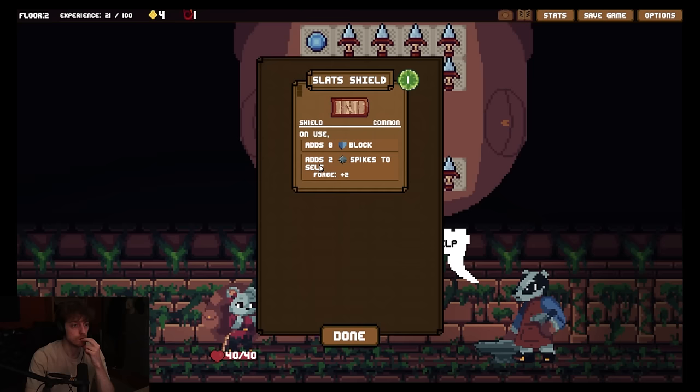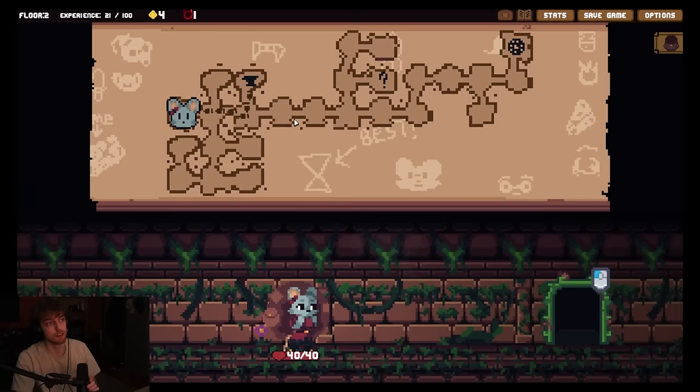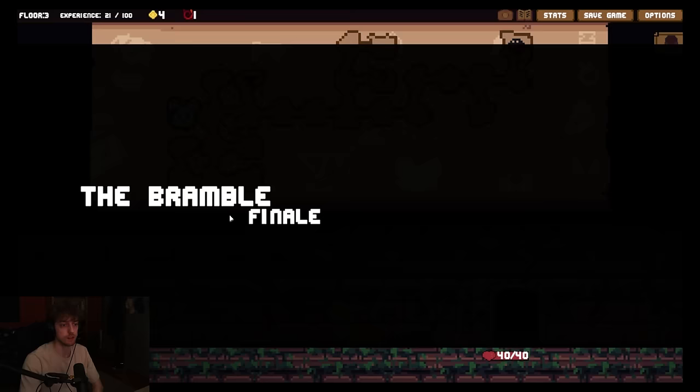Okay. Add two spikes yourself. Oh, it does stack. So if I use shield multiple times, I do get multiple spikes. Which is just damage when they damage me. Cool. Alright, next. I feel like I'm in a giga strong position right now. I wonder if it ends after this third layer or not. Final, it says. This is just gonna be one boss battle.